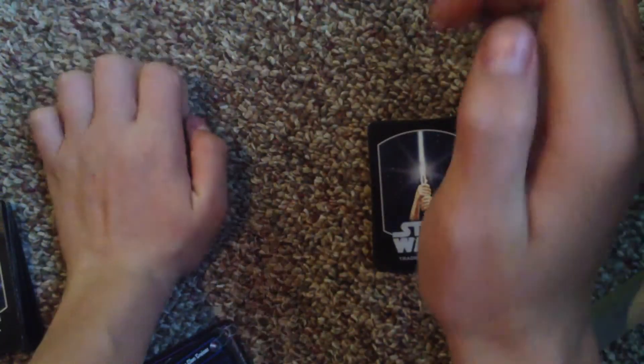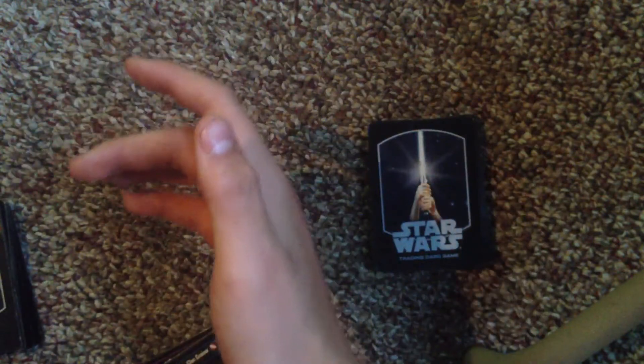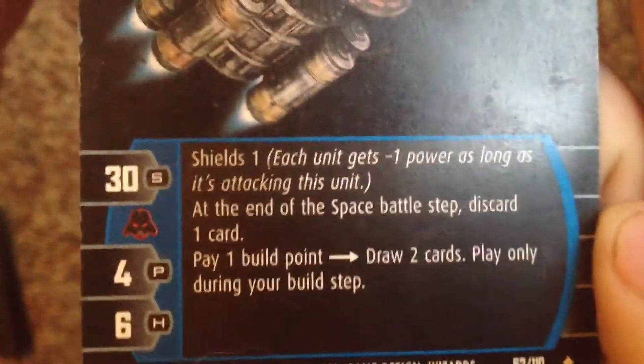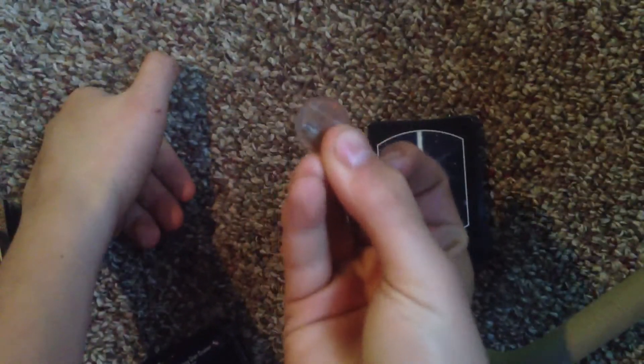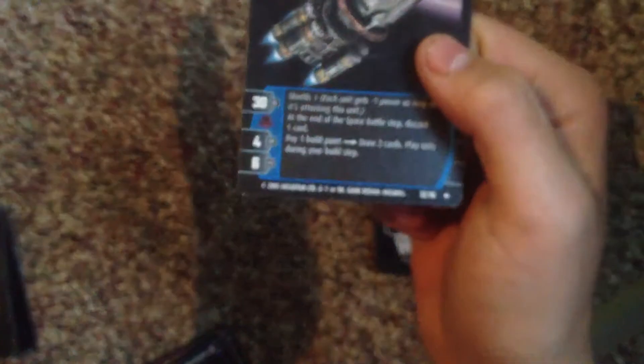I forgot to mention this, but you start out with four build points, and then when the game begins you start out with eight. On this card it says: pay one build point, draw two cards — play only during your build step. So you would pay a token or build point, which is a penny. You start out with five build points; you can earn more if you destroy your enemy's cards, and then save them up to summon stronger cards.